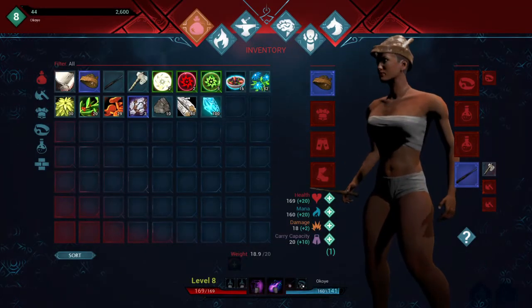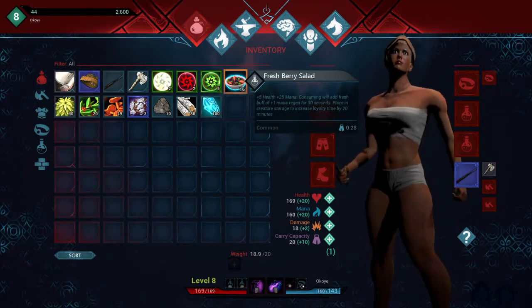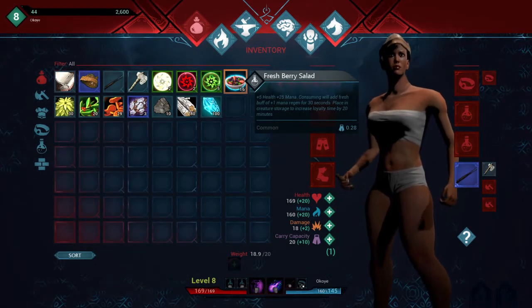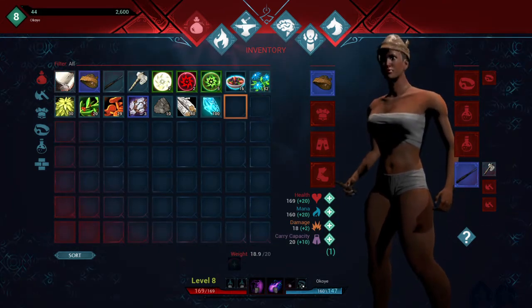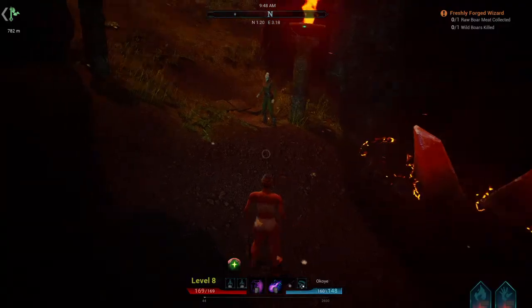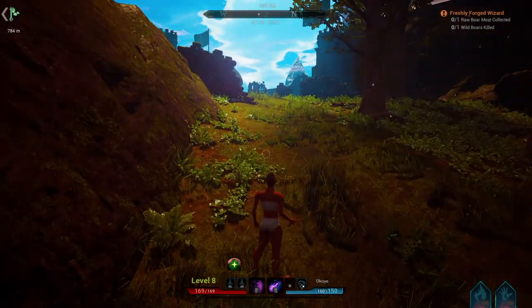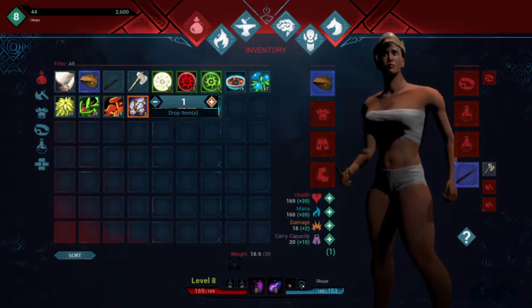Do I want more health or let's get more mana - I'm not going to worry about carry capacity yet. I can't just sell this. Placing creature storage increases loyalty time by 20 minutes - yeah, because we can tame animals in this game, we'll worry about that later. I'm also running out of space so let's start dropping stuff eventually.